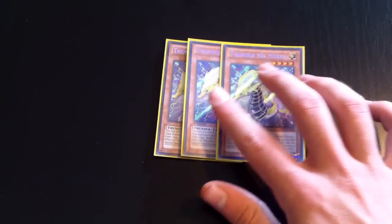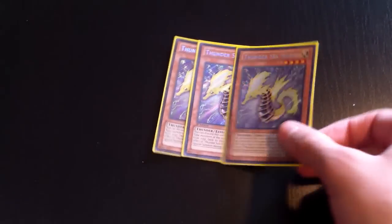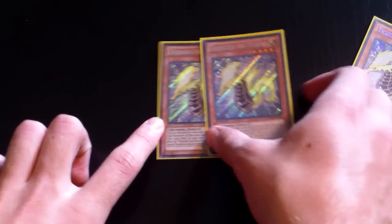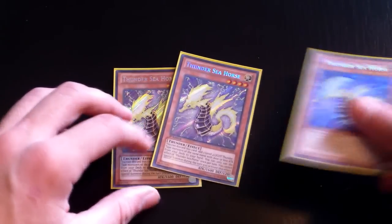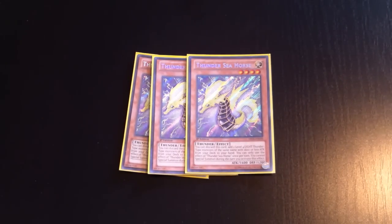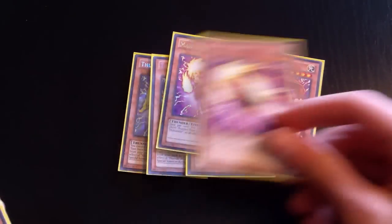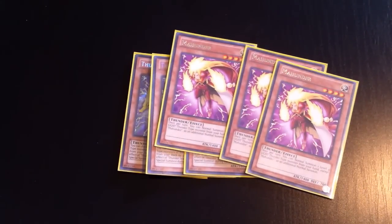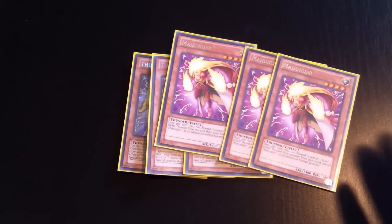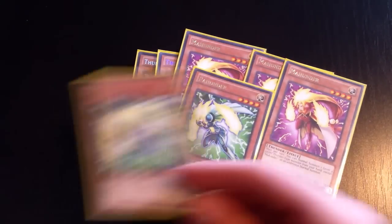To start off, you always want to run three Thunder Seahorse — the main search of the deck. Never run it at less than three, because oftentimes you use Thunder Seahorse to get two more Thunder Seahorses so you can plus more next turn. You can only use it once per turn, and the turn you use it you cannot special summon. That's why it works well with the hunter engine: triple Maw, which lets you normal summon another Thunder-type monster except itself.